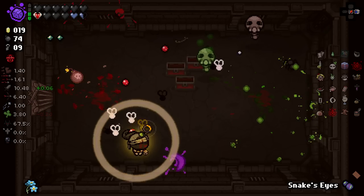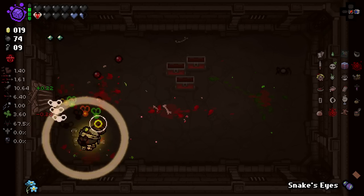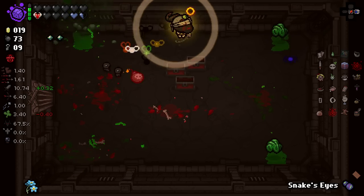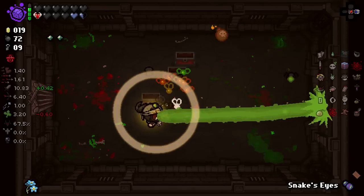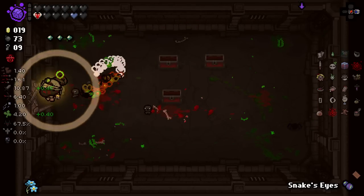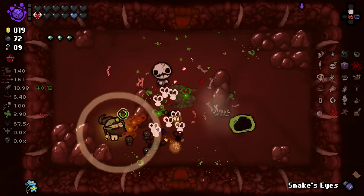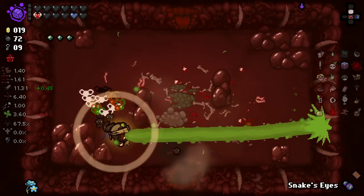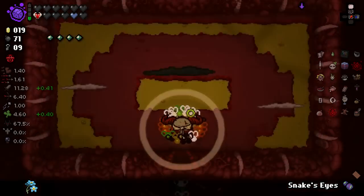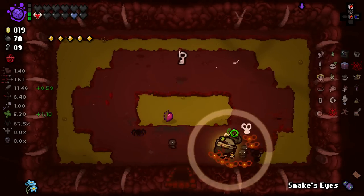Let's just whack bombs pretty much everywhere we possibly can, no matter what. I'm probably going to hurt myself with them a good amount, but at this point I don't really care. We'll just keep stacking damage and hope we don't take a triple damage hit. Even if we do, we're at most going to take three hearts, which right now with our health isn't going to matter.